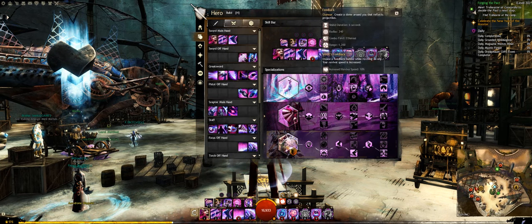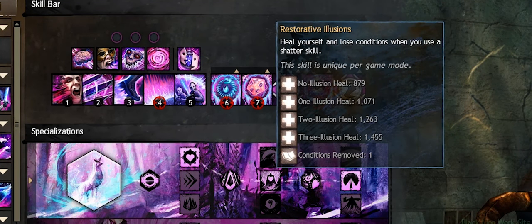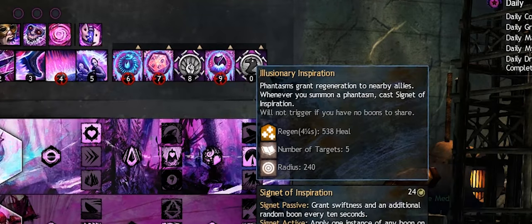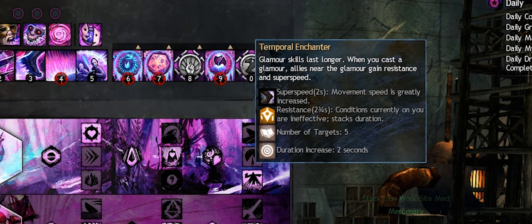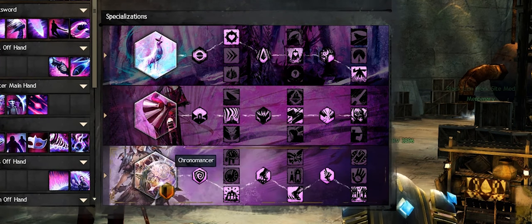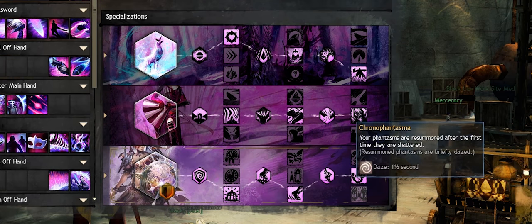In Inspiration, I usually take Medic's Feedback just for a bit of Reflex, Restorative Illusions for emergency CondiClears, and either Illusionary Inspiration for some SOI procs or Temporal Enchanter for an extra edge on towers. Chronomancer remains exactly the same, but I suppose you could take Seize the Moment depending on how you tackle McLeod at the end.